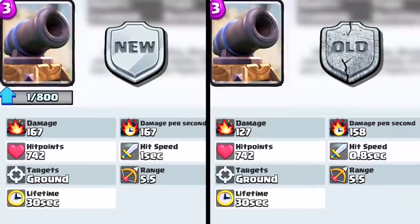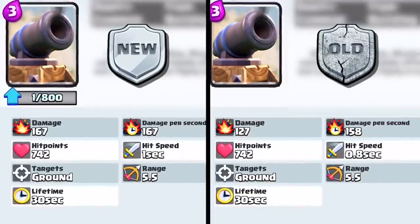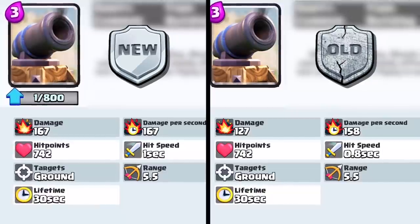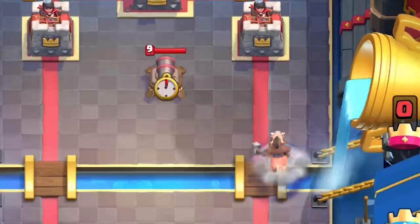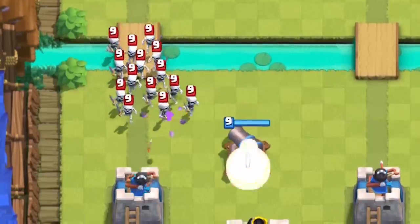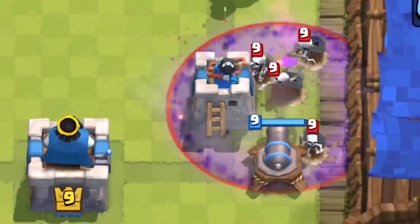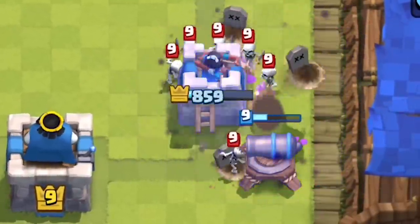The Cannon will also be getting a bit of a buff — a 32% buff in damage, but a 25% nerf in attack speed. Overall, the DPS goes from 158 up to 167. It'll still stop the Hog and do a little more damage to bigger tanks, but it will have more trouble with swarmies and fast-moving troops, needing to rely on more help from the Princess Towers. This will kind of impact 2.6 decks versus Graveyard when the Cannon is used as defense — subtle, but it's a difference.